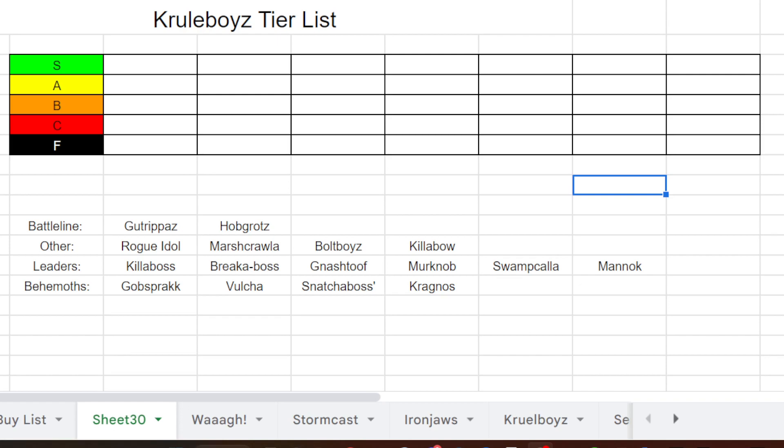S tier is an auto-include — we're pretty much going to play this unit in every single list we make. A tier is a solid unit we will most likely run in almost any list, but might lose out to other A tier units — it brings a lot to the table. B tier is our situationally good unit, providing something we might need depending on the meta or the season. C tier is a bad unit — maybe it has a very specific niche, but it needs significant changes before it will be played. F tier is just unplayably bad.